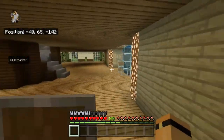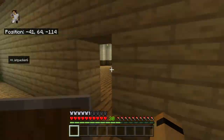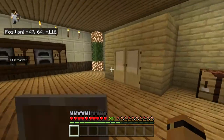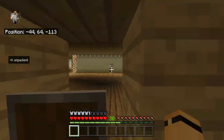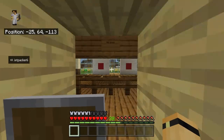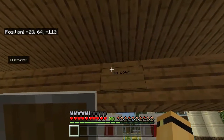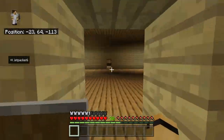Moving on over here, we have our crafting room — a nice room where we had all of our crafting things, loads of crafting tables, a few furnaces, everything like that. And then over here we have our archery firing range. This was fun doing this.